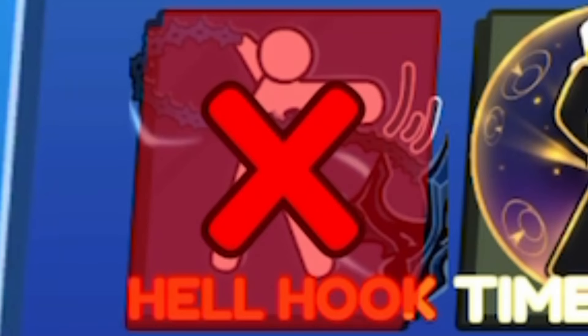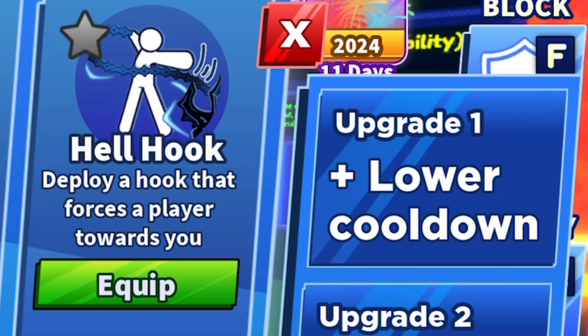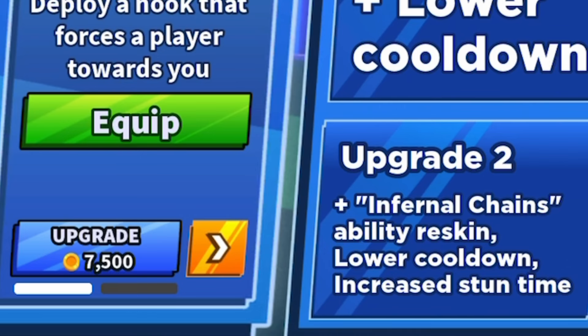The final new thing is an ability. This is actually disabled inside of Flora's Office, so we're going to a public server to check it out. This is Hell Hook — it costs 7,500 coins and deploys a hook that forces a player towards you. The first upgrade lowers the cooldown for 3,750 coins, and the second upgrade makes it the Infernal Chains, which reskins the ability with a lower cooldown and increased stun time for 7,500 coins.